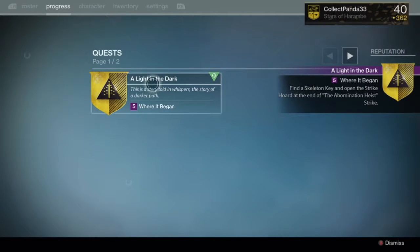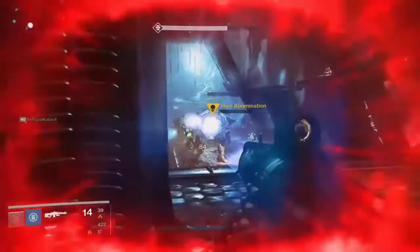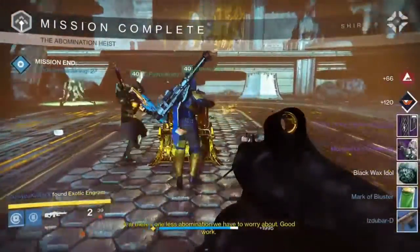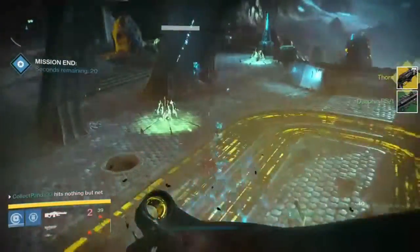First, you need to use a Skeleton Key. You're gonna have to have a Skeleton Key, which is honestly probably the most difficult part of this whole quest if you don't already have one on standby. You're gonna have to go to the Abomination Heist Strike — Fogoth 2.0 — which is the Summoning Pit Strike, set to hard difficulty. Get to the end, kill the Hive Abomination, open up the chest with your Skeleton Key, and that's all she wrote. You'll get your Strike Loot and then you'll get your Year 3 Thorn, dropping at 350 light.